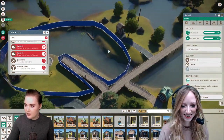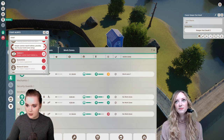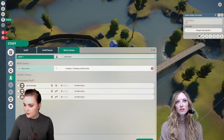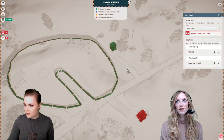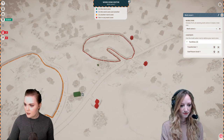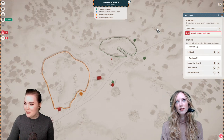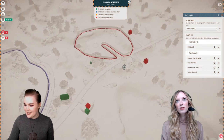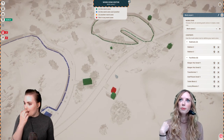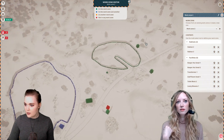Habitat has no keepers assigned to it. Let me go to staff. I should make this another work zone — work zone two. Then I'm going to hire another keeper. The flamingo family wants their own keeper. So the work zone can't stretch the entire zoo — I think it's so that you don't have one staff member trying to do all of this.